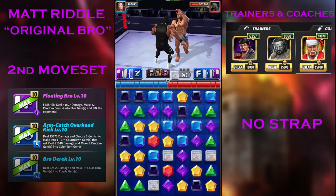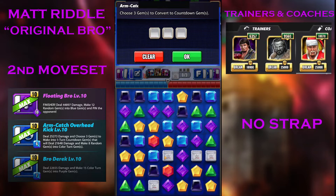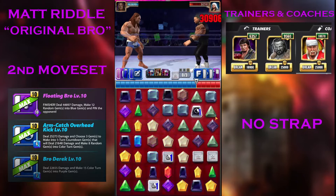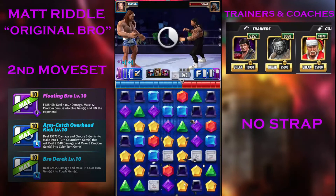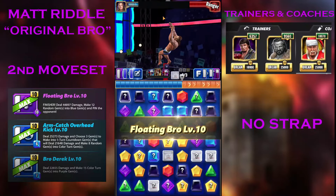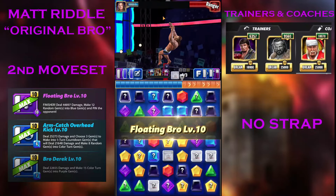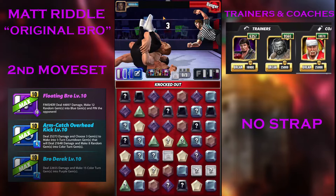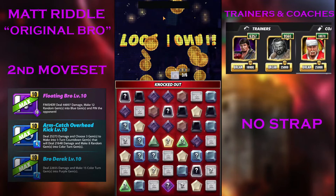Let's put down some moves. We had to sacrifice something. We got it perfect — we drained his health. We can end it anywhere, but I'll show you the finisher for animation purposes. There's the Floating Bro — really unique animation. That works out pretty good.